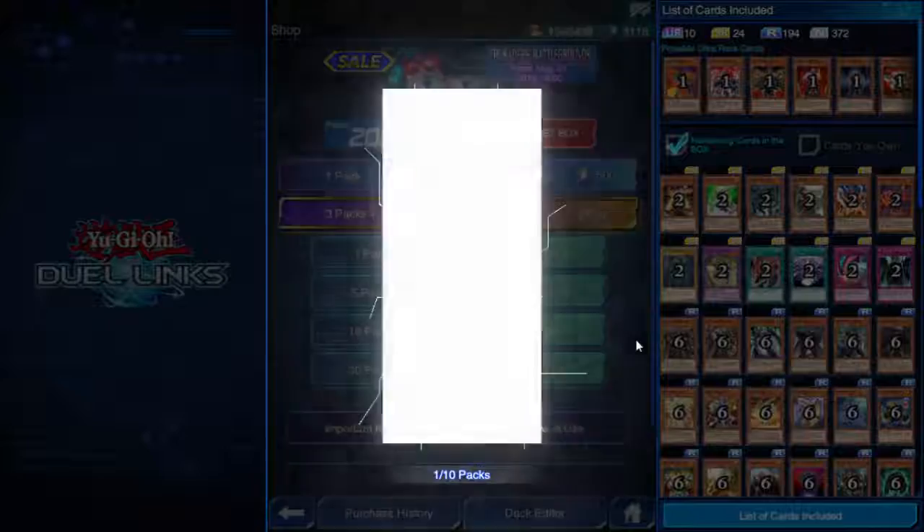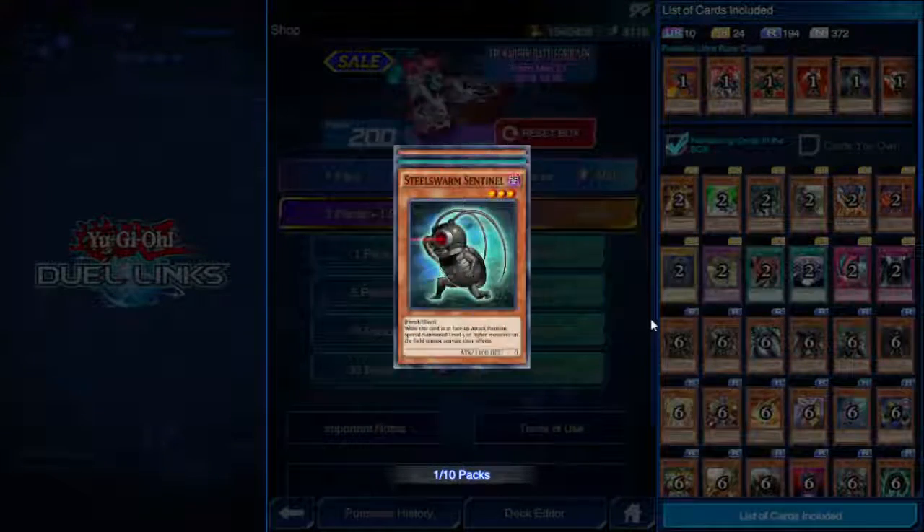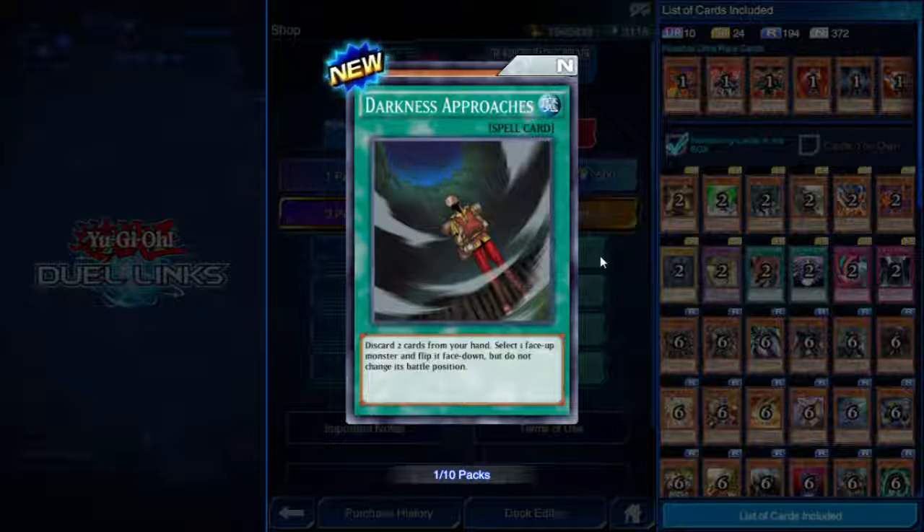No fancy glow. We have Steel Swarm Sentinel, Fiend, three star, 1100 attack. While this card is in face-up attack position, special summoned level five or higher monsters on the field cannot activate their effects. Decent enough effect, kind of weak, but I imagine there's going to be more support for that.